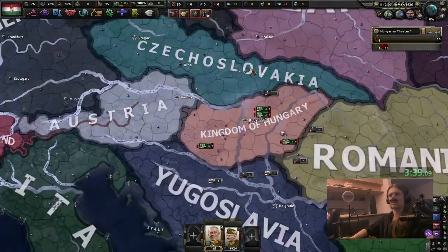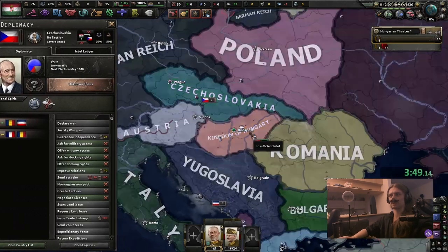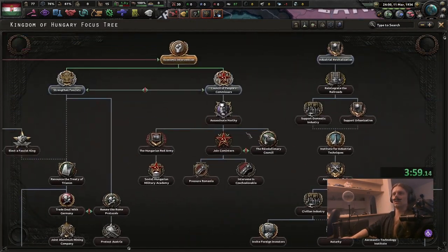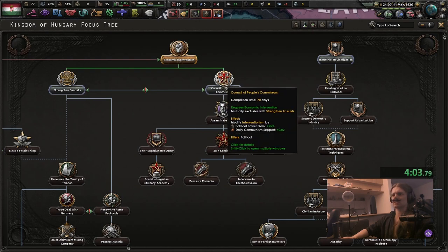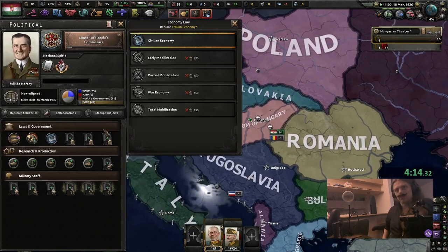No, I just checked again — six research slots is for the US, democratic Germany, New Zealand, and technically other countries that have a unique focus tree and then pop into a civil war with a generic one. It's not even worth it to go down. I guess we can — yeah, sure, let's just go communist.